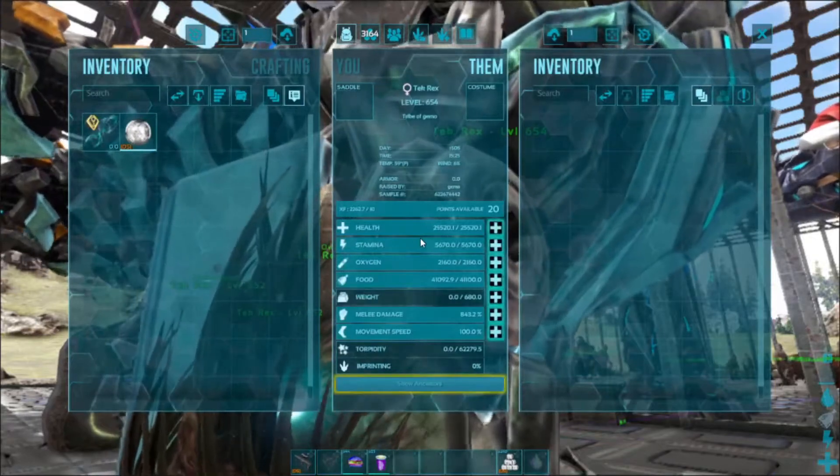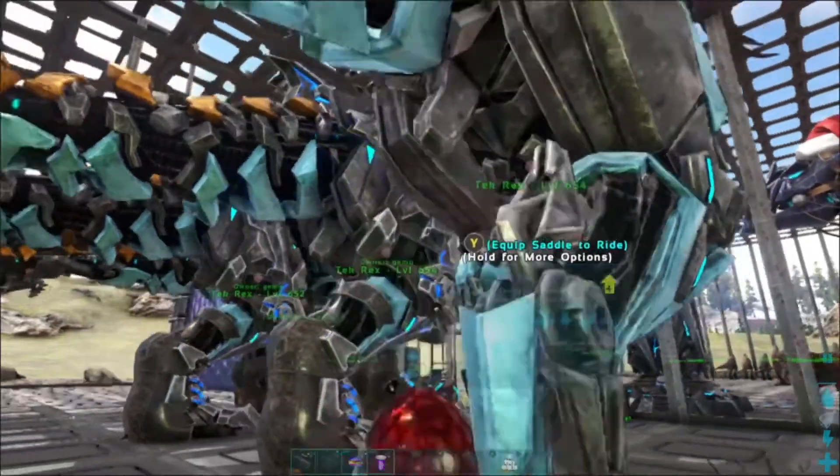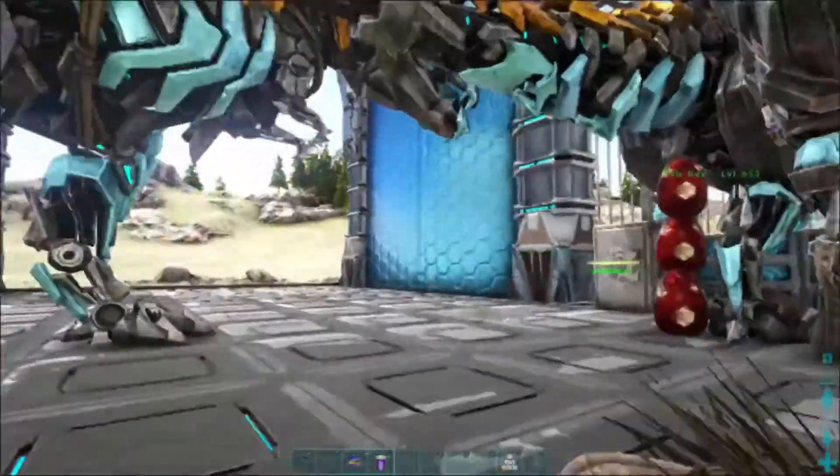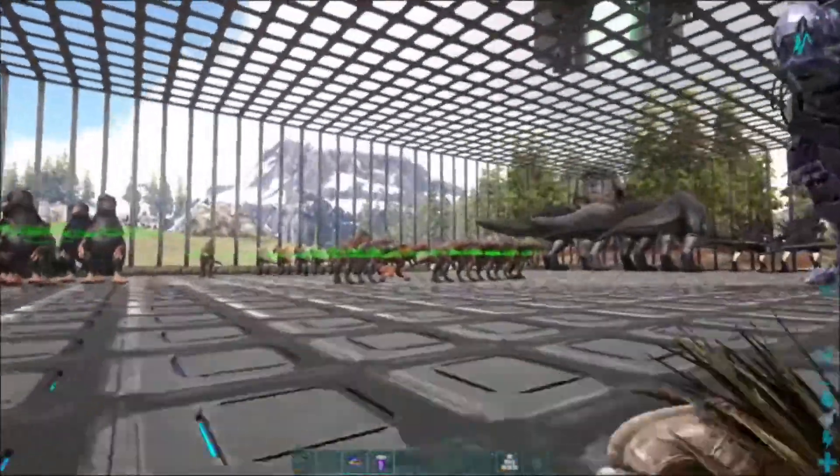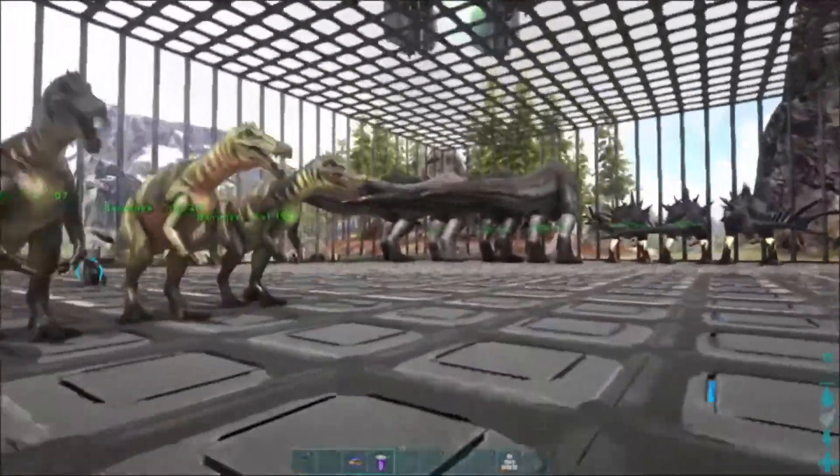These tech rexes were a fluke from a buddy's private server. These have not been imprinted, but they are out-and-out beasts — 25,000 health, 843 damage, no imprints, 32 and 32 mutations. On the island, we took two of these to do the overseer battle on beta and gamma and we beat it.